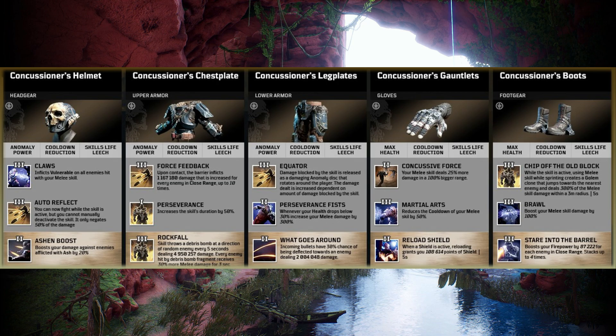Jumping to the Concussioner's Gauntlets — Concussive Force tier 2: your melee skill deals 25% more damage in a 100% bigger range. This build's all about being up close and personal, so that's going to work perfectly. Alongside tier 3 mod Martial Arts — reduces the cooldown of your melee skill by 50%. And Reload Shield — when a shield is active, reloading grants you shield points for 5 seconds. You're going to grab yourself some shield whenever you're reloading, which will really help you out to stay in battles.